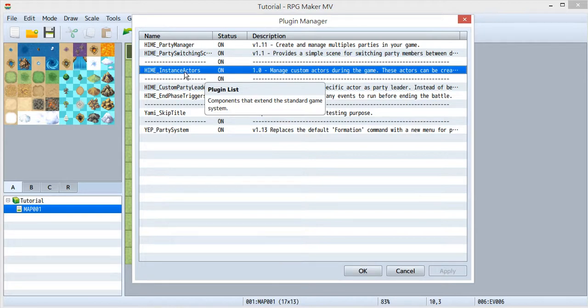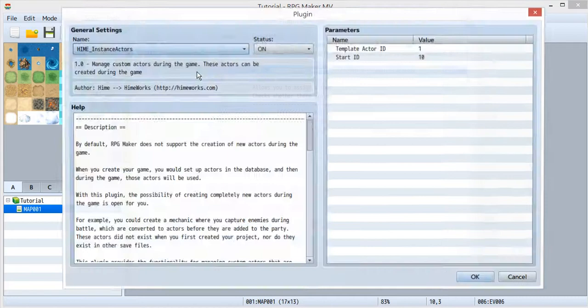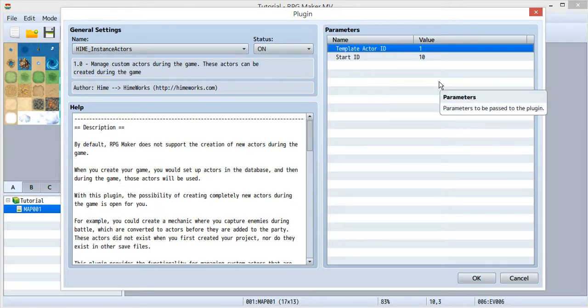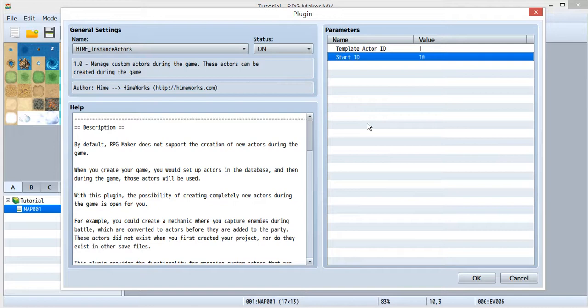With the Instance Actor plugin, you can create a brand new actor. There are two parameters: the first is the default template — the actor ID you want to base the new actor on — and the second is the starting ID for the new actor, which starts from 11. So if I catch a bat, that bat gets actor ID 10. If I catch another bat later, it becomes ID 11, then 12, 13, 14, and so on.